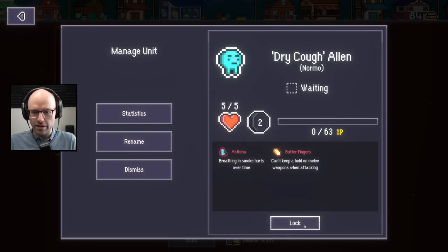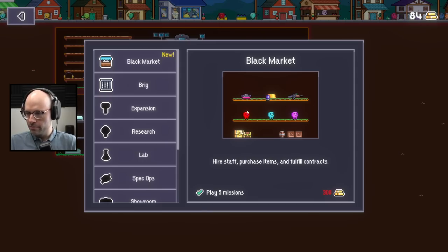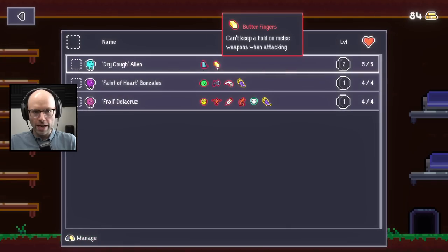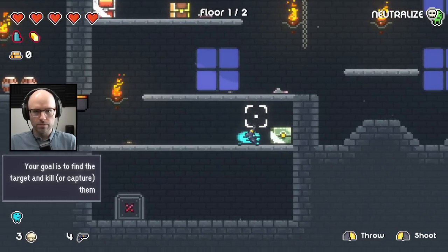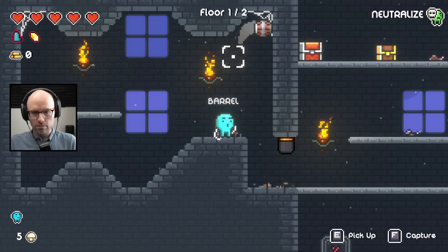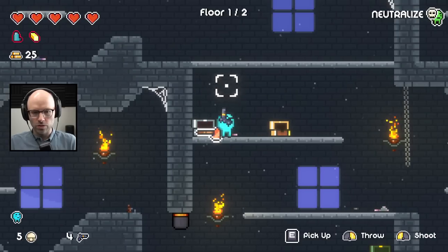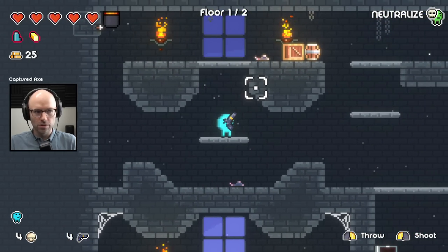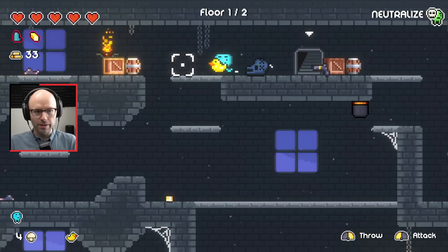You send out Dry Cough Allen on this one. A new room in the Black Market is available - hire staff, purchase items and fulfill contracts. I need to get some money, I need to be less bad. Send out Dry Cough Allen with a pistol - I'm not sending him out with the earmuffs. One pistol should be enough. Floor one of two - find the target enemy, capture them. It's a green man. Look at this - free treasure! It's the greatest day of my life. Send an axe back to base. We have some scary guys here. As you know, I'm very well versed in stealth games.